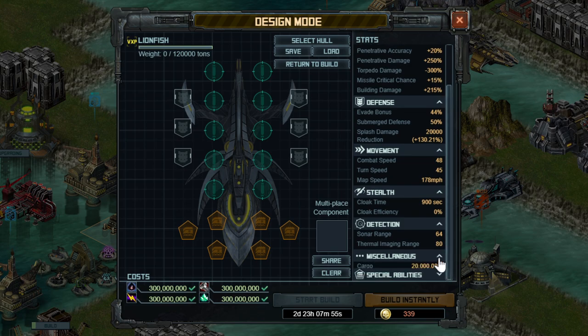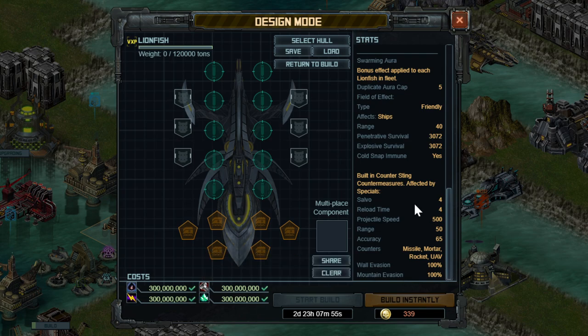The special abilities are interesting in that it has a built-in weapon — a counter-sting countermeasure. I haven't found this to be very effective. It is damage-type countermeasure and can be buffed by specials, such as Countermeasure Loaders 4 or Hydro Atomizer Nozzle. It also has an aura that will boost all ships in the fleet.